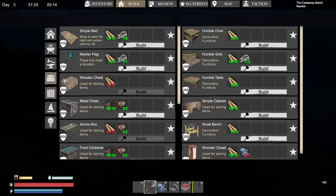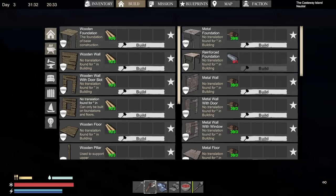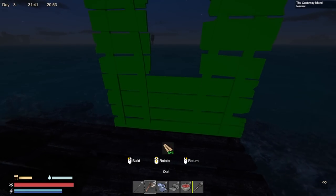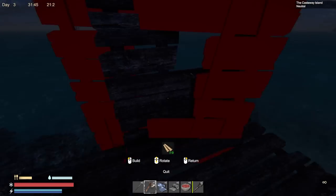We can put down a flag — I guess that marks the location — but we don't really need that since we've got the boat and we can't take it out anyway, so it might as well be useful for something. Let's go ahead and put up some walls and windows.